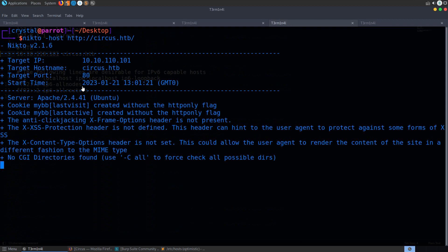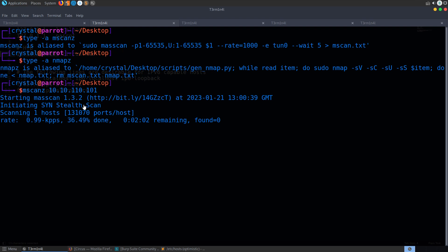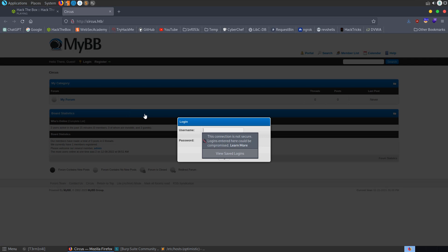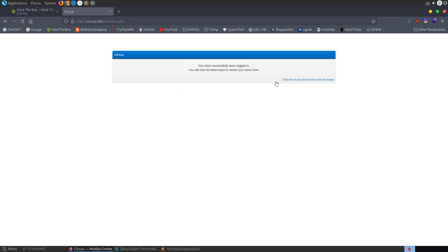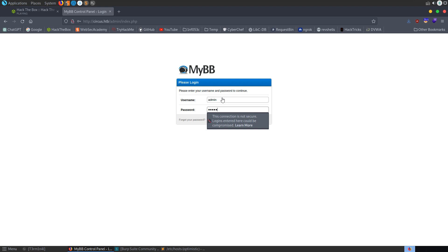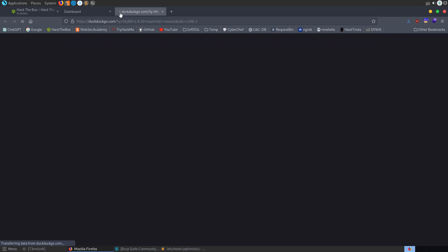The ffuf results are all coming back the same size — 13,669 — so we'll filter that size out and wait for results. We've got some files showing up. Looking at the page, there's a MyBB cookie with 'last_visit', which is interesting. Massscan hasn't found any IPs yet so I'll close down the VPN page. We can register or log in — let's try default credentials: admin/admin. We've successfully been logged in. That was unexpected — we're in as admin.